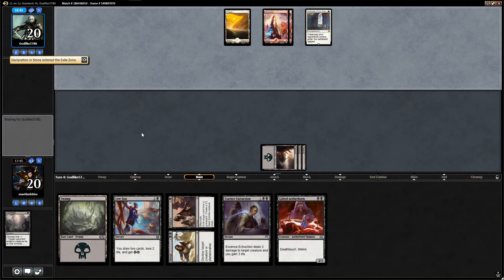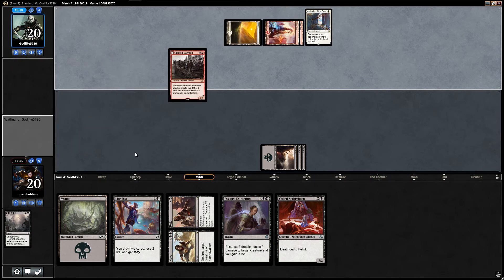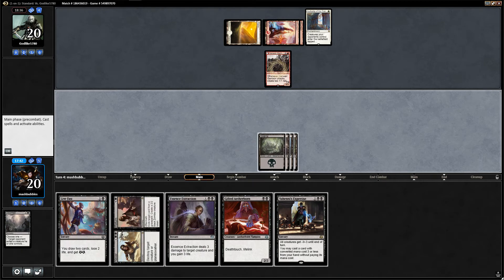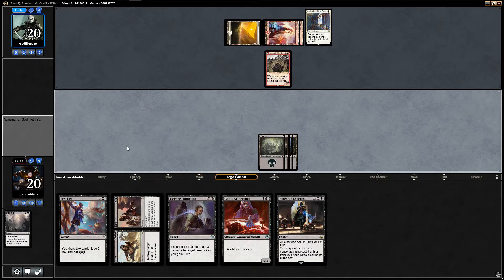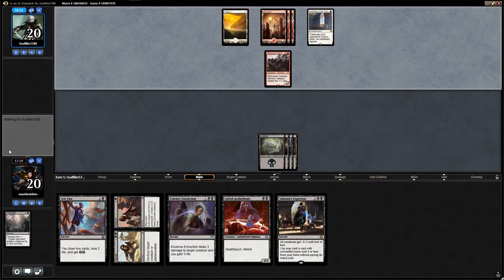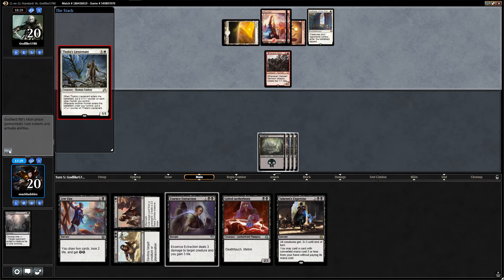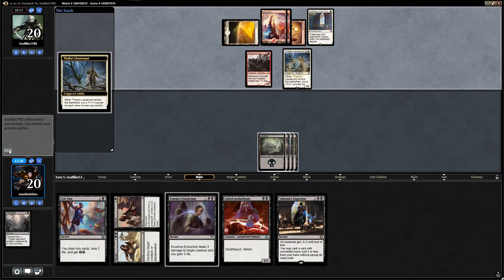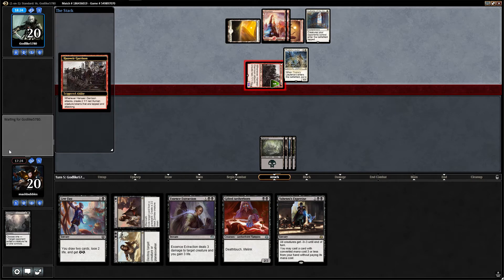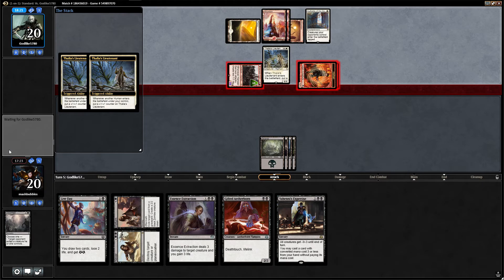We're going to take a look at their hand with Doomfall — there's a Gifted Aetherborn. Let's reveal their hand and see what we shall take. Declaration in Stone seems like the one we'll be taking — get rid of that. Pass the turn, we've got lots of removal, we can kill their creatures no problem. Essence Extraction — Hanweir will definitely go. Do we take an attack? They could just drop a creature. We could do Yahenni's Expertise. Let's take a little bit of damage — we're going to be hitting for four here. They won't be able to get Thalia down. It does seem like a bit of a punt but we're going to be alright.